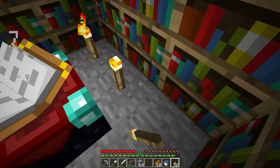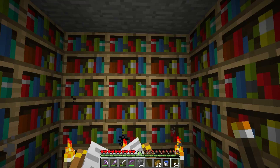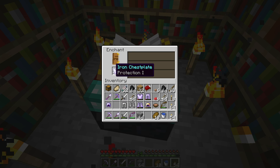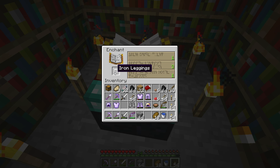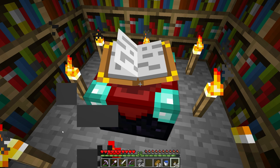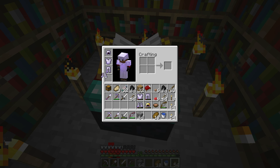I'm going to put some torches around this enchanting table right now to bring the enchanting level way down, since we don't have an experience farm set up and I just want the real low levels. Protection 1 — that's good. And protection. Just want level ones. Protection. And protection. Perfect. I love having that extra protection on the overpowered iron armor — it makes it that much more overpowered.